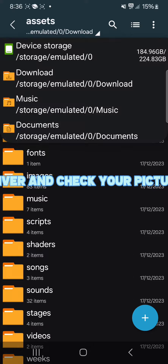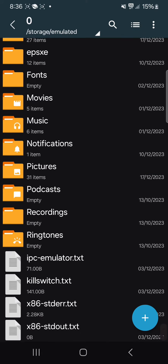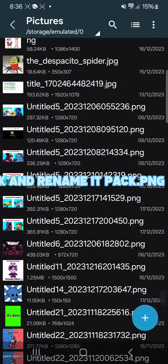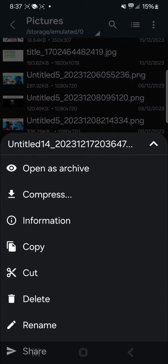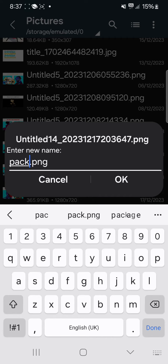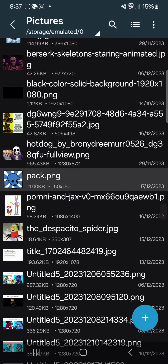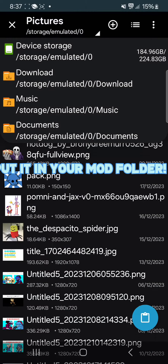Go to Archiver and check your Pictures folder. Find your pack and rename it pack.png. Then cut it and put it in your mod folder.